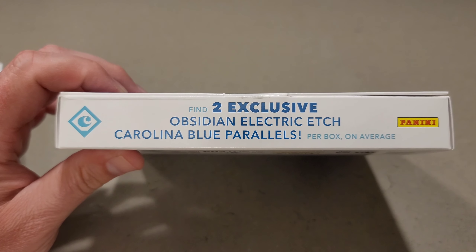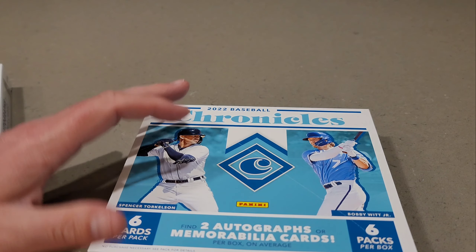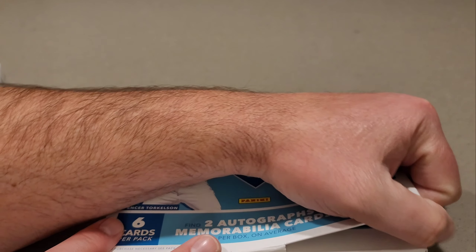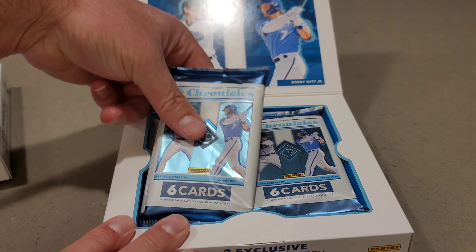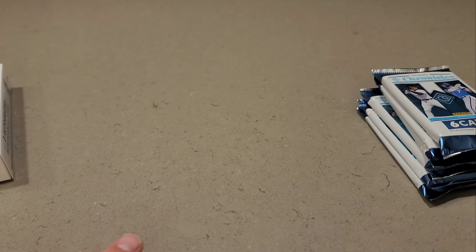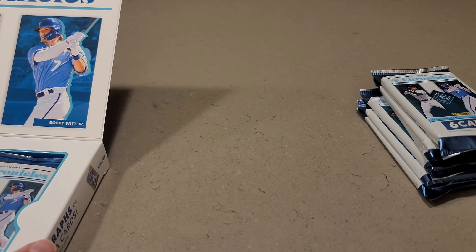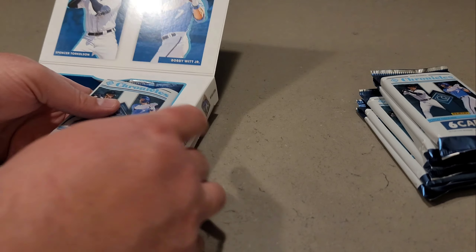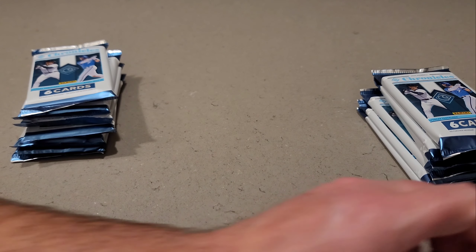I'm gonna guess one auto and one mem card. We're gonna do one pack at a time — he rips one, I rip one. We'll take our best three cards and you guys decide who had the better rip. Lucas says we're almost at a thousand subs, so make sure you subscribe because we're gonna do a thousand-sub giveaway. This is the mega box from Target — look for a variety of rookies from 25 iconic brands.